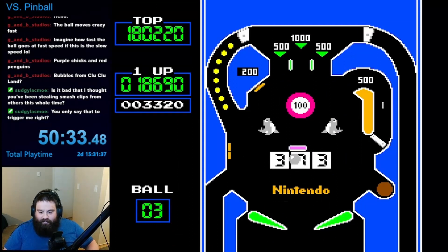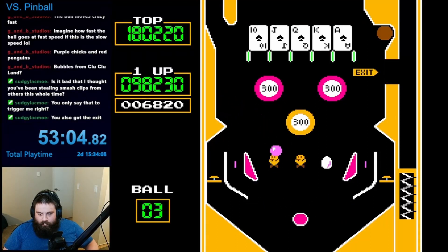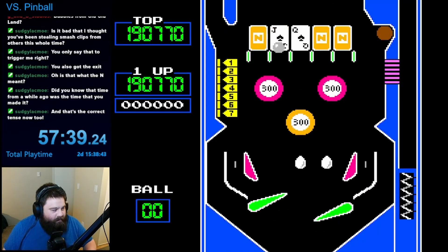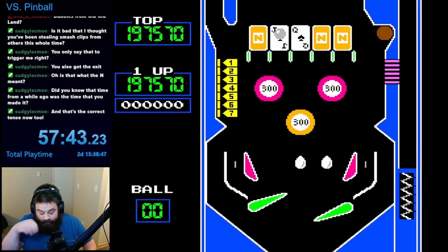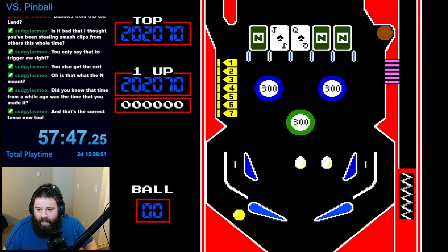For some reason, in this version, clearing some of the bonus challenges would also cause your paddles to momentarily vanish. I guess they removed the paddles vanishing at 100,000 points and just put it in a bunch of places throughout the game instead. Speaking of, scoring was totally different in this version for some reason. I'm not even sure what was different, but I made it to 100,000 points with ease, and I even made it to 200,000 points one time, which caused the whole machine to change color.